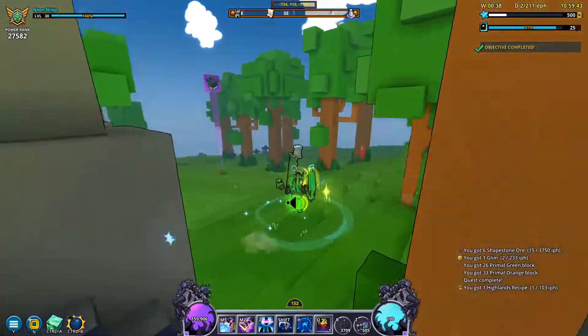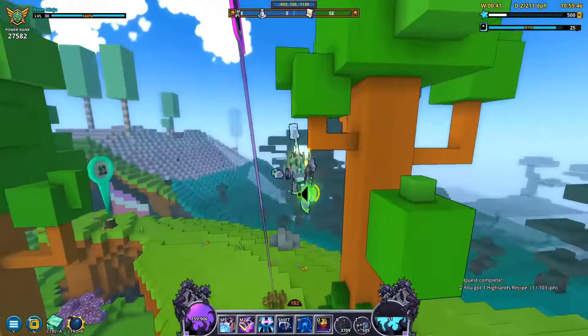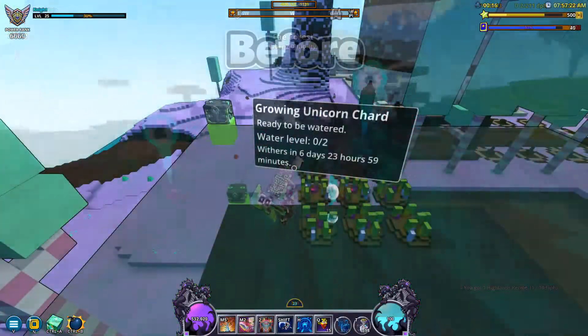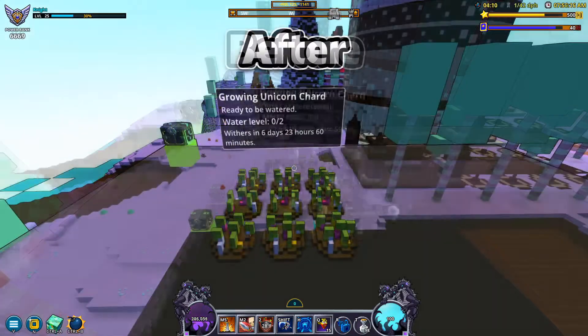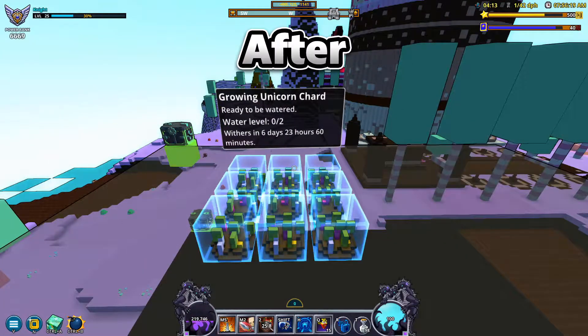The last mod in the essential section of the video is the gardening easy to see watering mod. This one isn't anything too special, but it makes watering plants significantly easier so that you don't accidentally water the wrong plants.